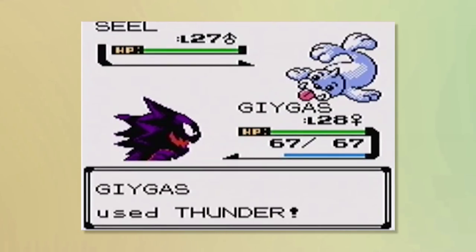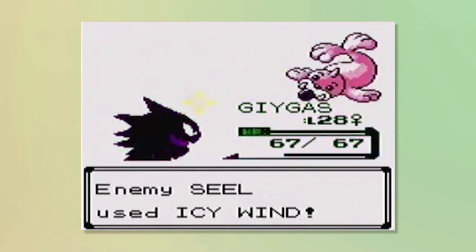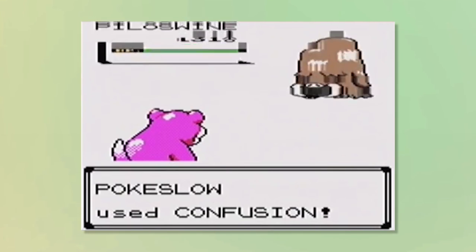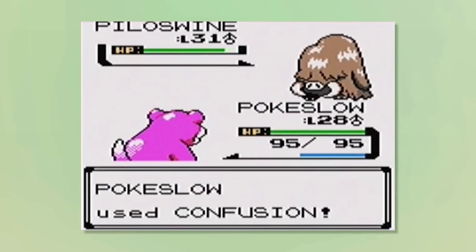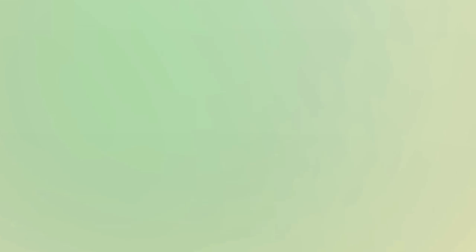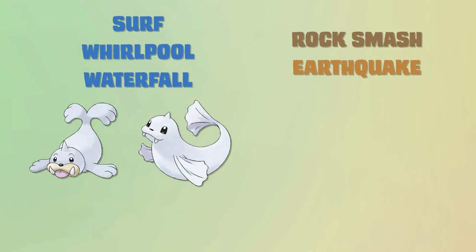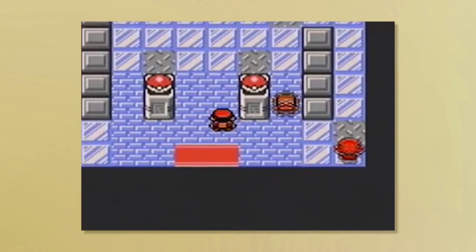The first issue with this gym is that Seel and Dewgong don't know any Water moves. Although they both resist the moves, there's no coverage for Fire types at all. In addition, this gym doesn't have coverage for Fighting or Steel, which is three quarters of Ice's entire weakness list. Surf, Whirlpool, and Waterfall can be taught to Seel and Dewgong, while Rock Smash and Earthquake can be taught to Piloswine. Being that he is the 7th gym leader, I just expected he would have a more diverse moveset.